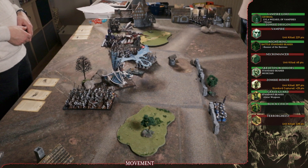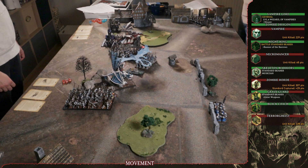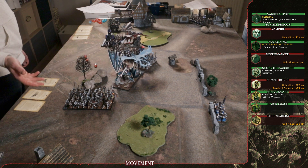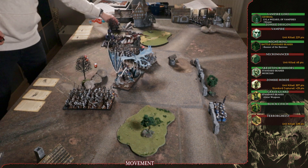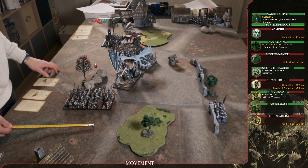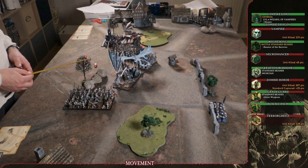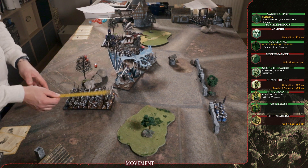The Spearmen did a reform so they are facing a new direction, ready to charge. That's pretty much it. Vampire Counts turn two: the Vampire Lord charges the Frostheart Phoenix - he holds. Leadership test for terror - fine. In remaining moves the Black Coach moves up to threaten a charge next turn. They start travelling around the table.